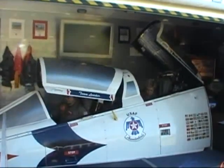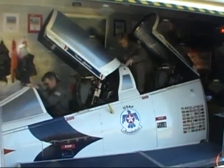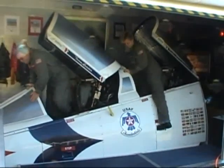When you exit the simulator, please remember to place the landing gear handle in the down position, pull the throttles back, and place your headset on the panel next to the throttles.